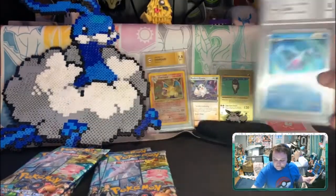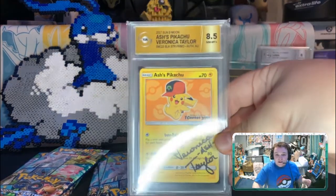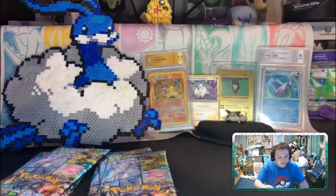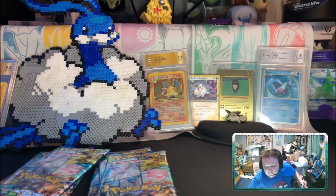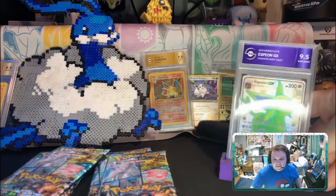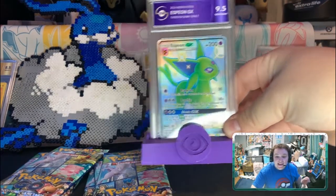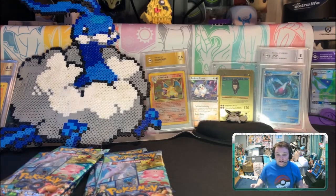Next we have the Lugia from Pals of Legends — this shiny one. Then our next grade is 8.5, and it's a Veronica Taylor card, who is the voice of the original Ash, which is very exciting. And then the best card I got — you could kind of see it back there ahead of time — it's my Espeon GX from Hidden Fates, 9.5. That was the best card I got, which is insane, and I love it.